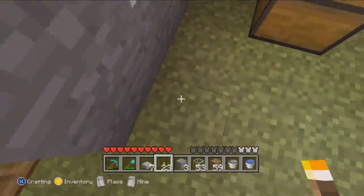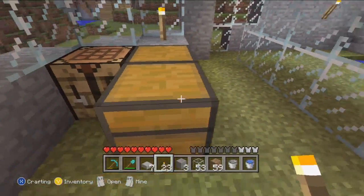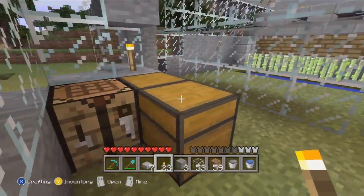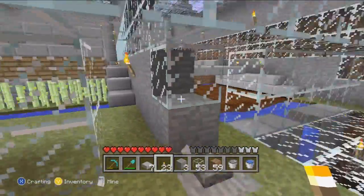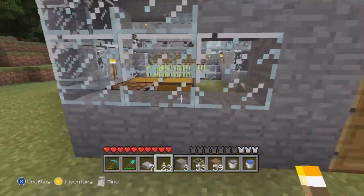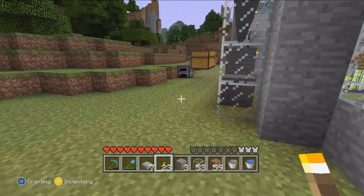I'm probably gonna build like another staircase down here to a room and put some chests in there to store my stuff, because I don't want it sitting out here. Yeah, so I hope you guys enjoyed — subscribe if you want more, and I will see you guys on the next video. Sinister Skater out.